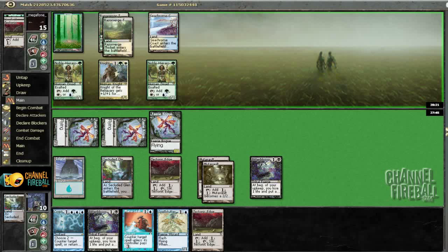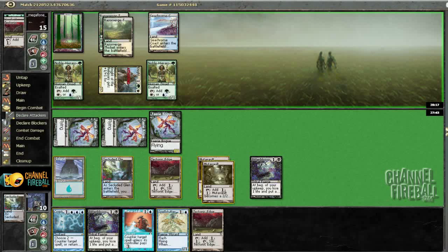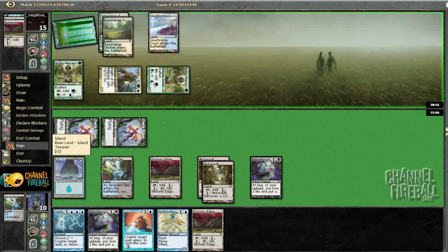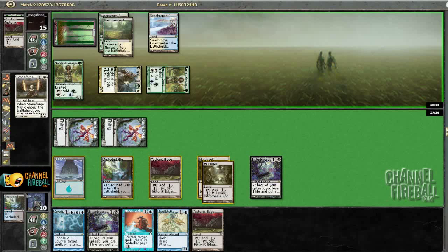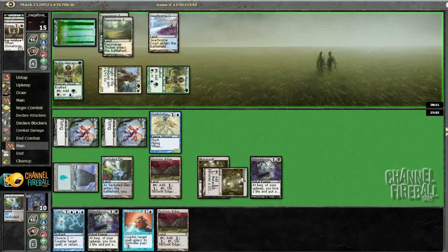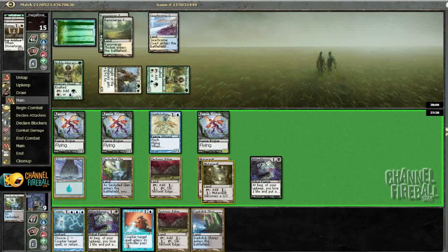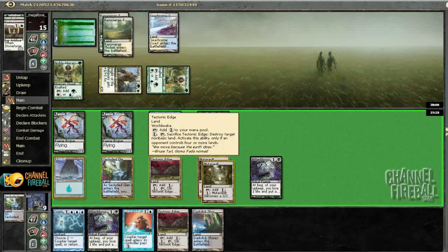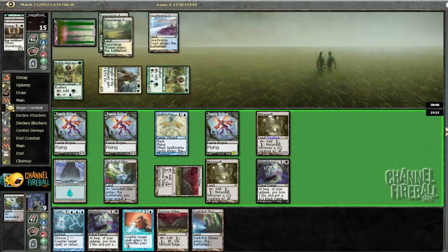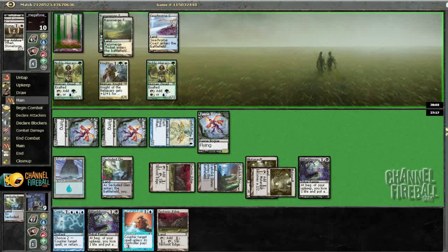Let's see what he comes up with — he probably wants to play around Mana Leak if he can. Continue attacking. I can Spellstutter anything up to a six even — yeah, that's definitely getting Spellstuttered. Though now we're a little out of counters. If we don't draw a blue source we can't really counter a whole lot, since Mana Leak is not going to be good enough here. But that's okay, we can still apply the beatdowns. I don't want to attack with the other Mutavault because I need to keep Mana Leak up — I definitely have to play Dark Confidant's Shores in order to keep Cryptic up next turn.